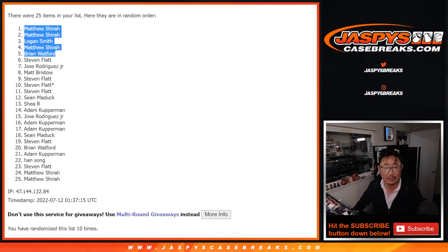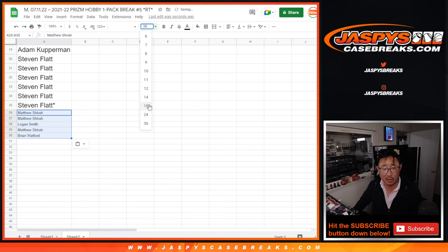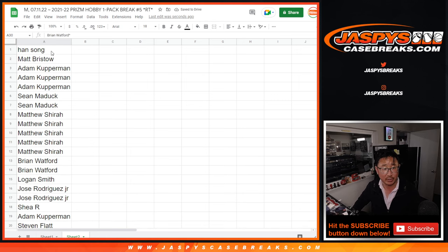Now everybody else, don't worry — still part of the break, still part of the randomizer at the end. We'll put those little rooftop symbols there so you know you won that spot. That's your extra spot. Now let's do the break itself.